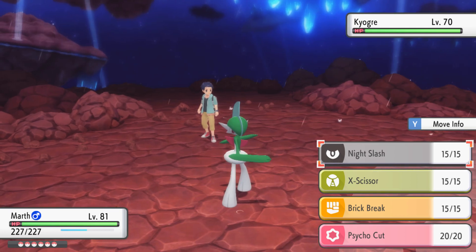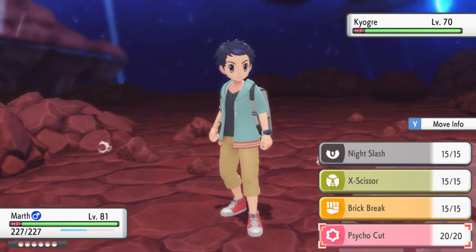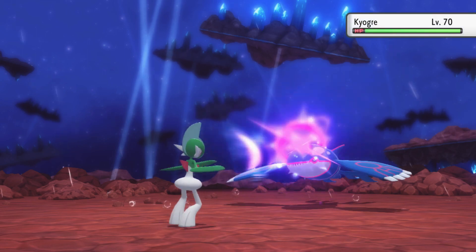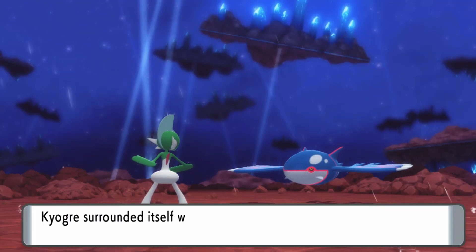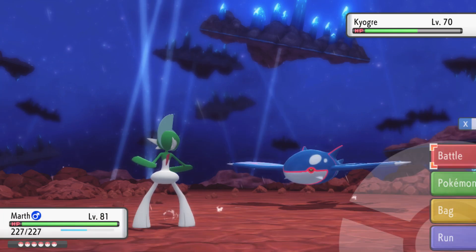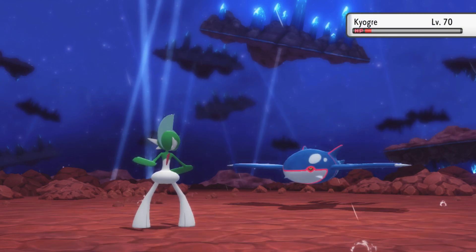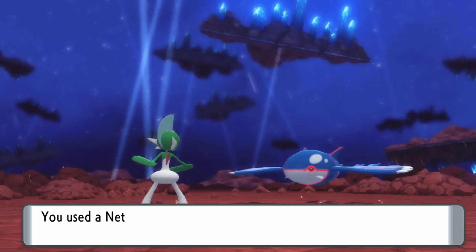While this Kyogre has Sheer Cold — a one-hit KO move — unlike Articuno, it does not have any means to guarantee a hit if you're higher level than it. The annoying thing about Kyogre is that it has Aqua Ring, which will allow it to heal constantly throughout the fight, and Aqua Ring never goes away. So it's going to get to low health and then start recovering. It's going to be very annoying to capture. Thankfully, because it's Water type, Net Balls are going to be your best friend for this fight. The fact that Kyogre is going to slowly heal back is not fun, especially since Aqua Ring never goes away.